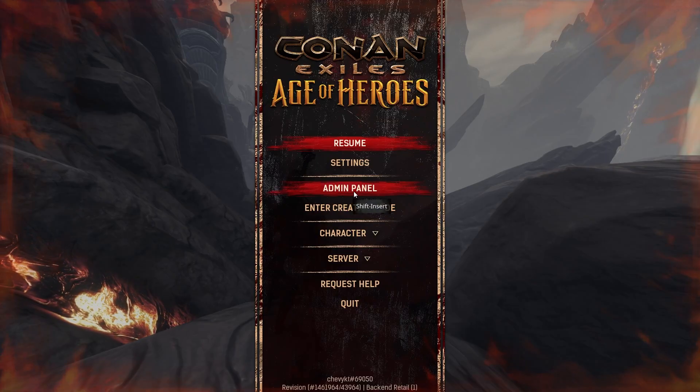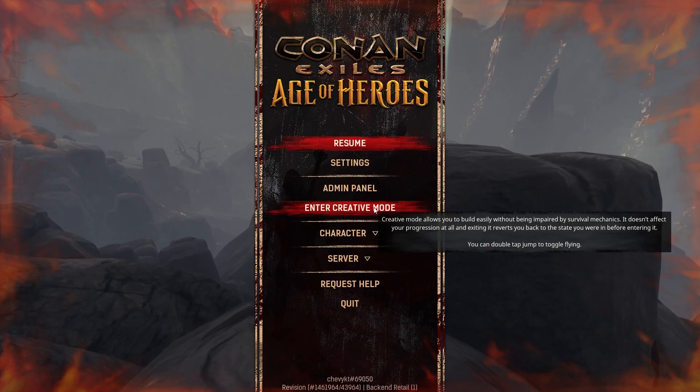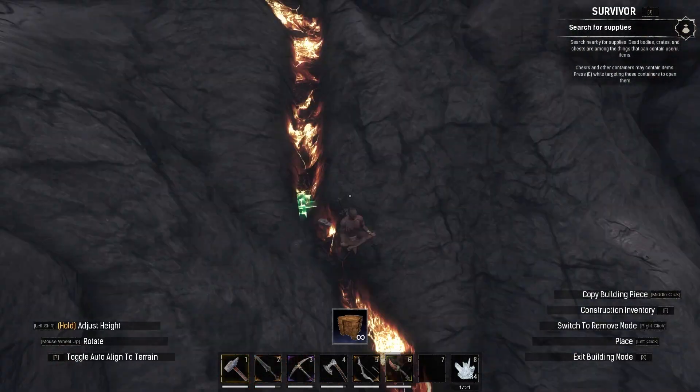There's also an Admin Panel where you can check out and change your player stats. Here are the other commands and day and night cycle controls, and you can also enter Creative Mode if you want.